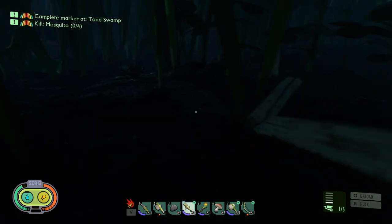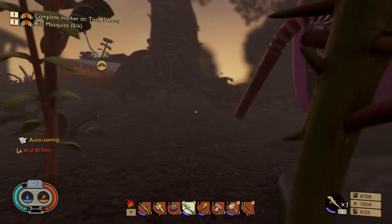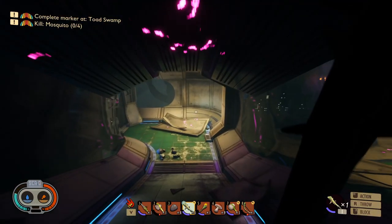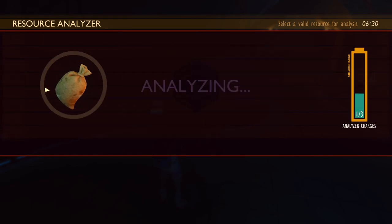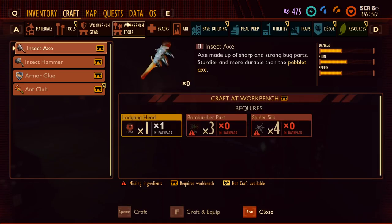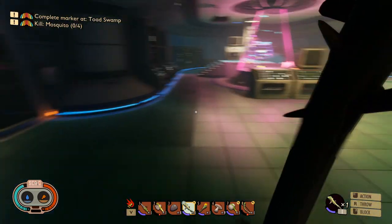We took out a ladybug! Before we do anything else, let's go back into the lab and analyze the ladybug parts. From the ladybug chest we can make a ladybug chest plate, and from the head we can make the insect axe and a ladybug head mount. But to make the axe we need a workbench first — and we also need bomber things and spider silk. We can't just make it right now.